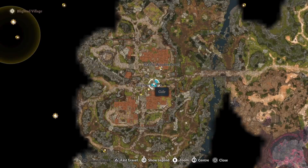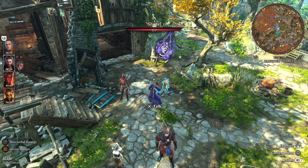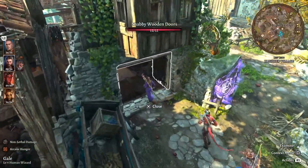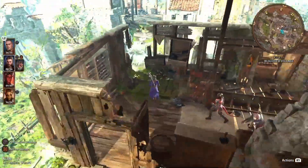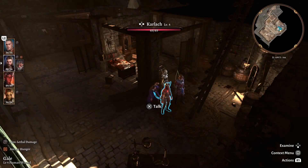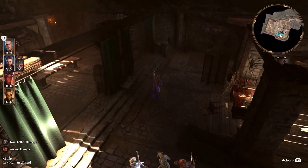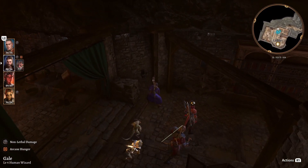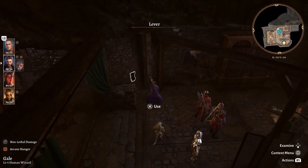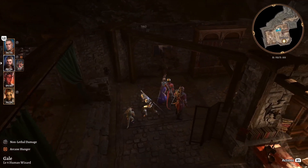In the Blighted Village, right next to the waypoint, you will find an abandoned apothecary. In there you will also find a cellar — we've actually gone over this in a small guide on how to acquire Shovel. Once you go down into this cellar there is a switch which is usually obstructed by a series of boxes. Move the boxes, destroy the boxes, flip the switch, and you will find a hidden door.